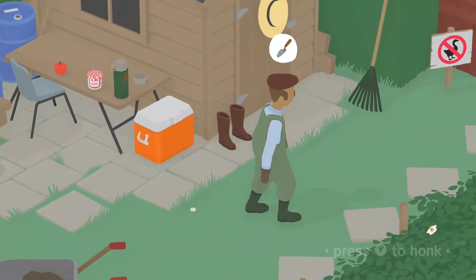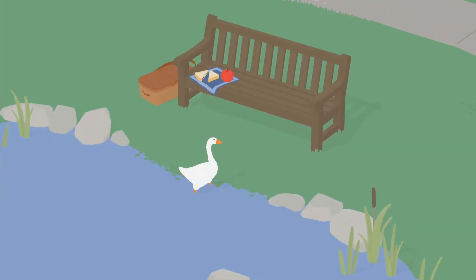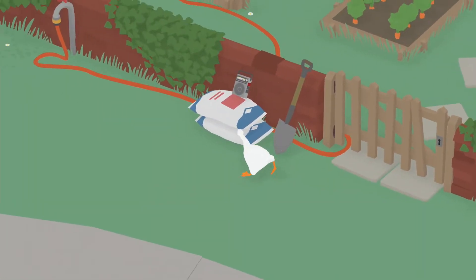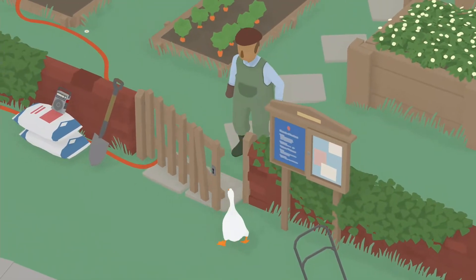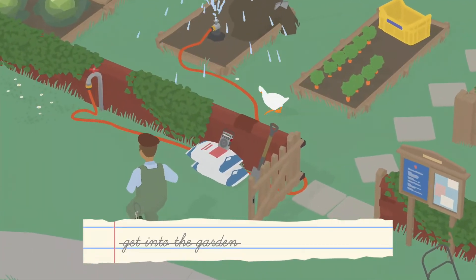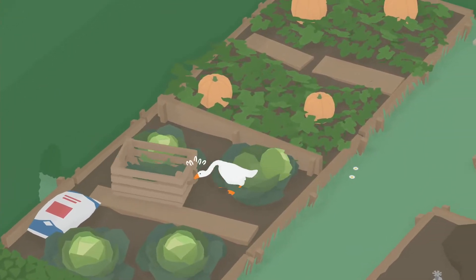We're just going to be doing the ones in the allotment and there are two, so this will be a nice video. The first one is the cabbage picnic — you have to put a cabbage on the picnic basket, because cabbages aren't actually part of the list on the picnic.